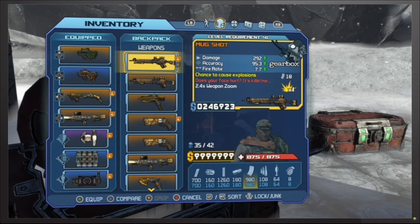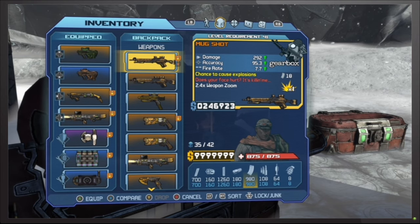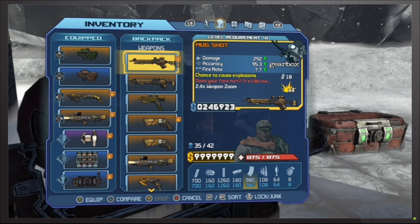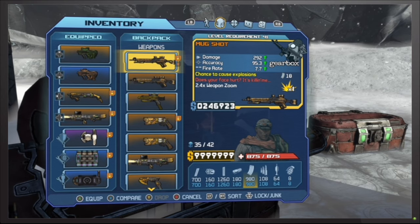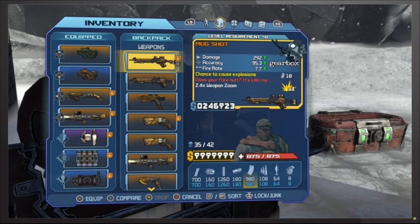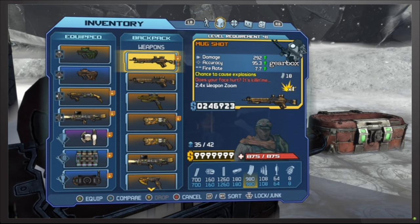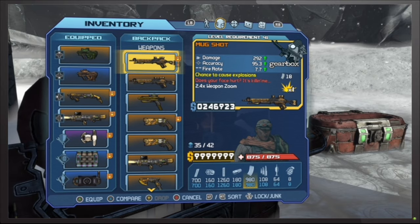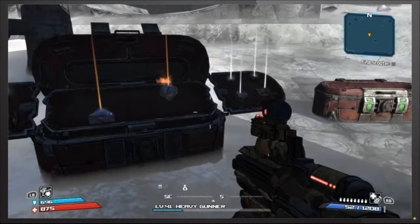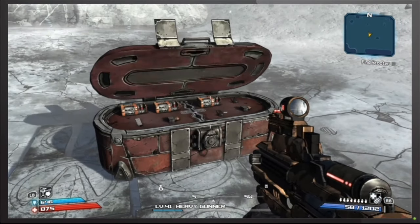By doing this farming method I have already maxed out the top amount of cash I can carry, which is 9,999,999. In fact, I think if you max out the cash cap you actually still keep getting cash, it's just that the numbers won't display that high. So those relics are always good to pick up. Sometimes this other chest right here also has a legendary.